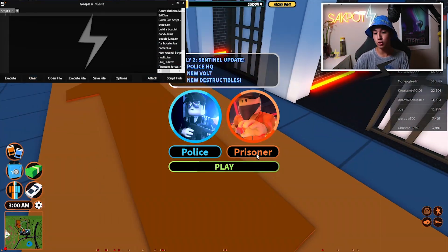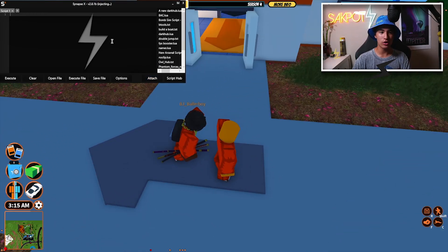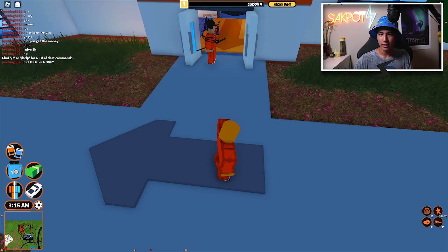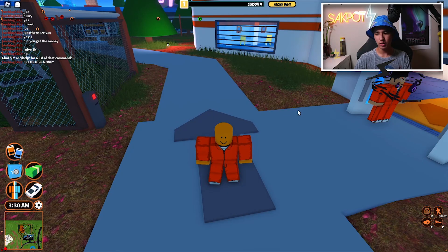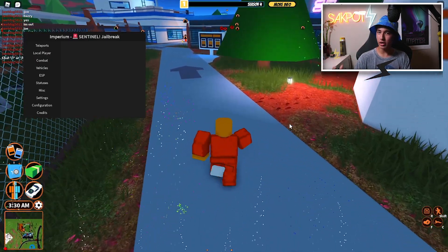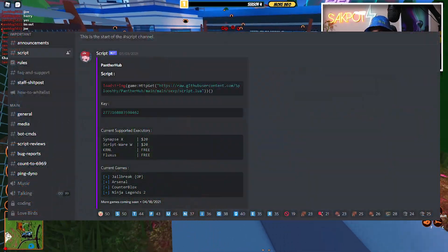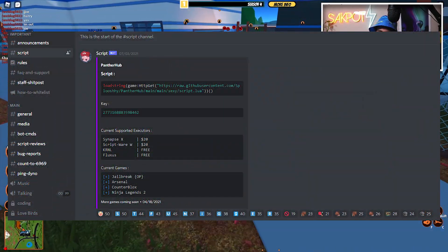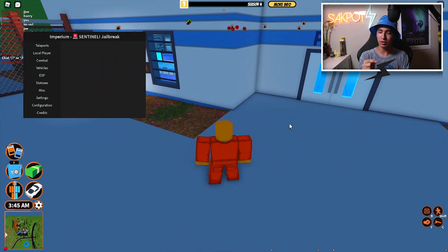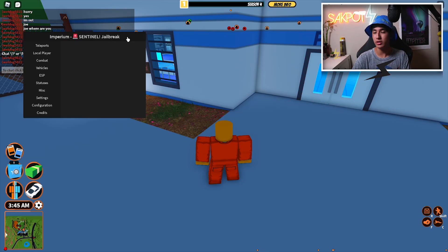Let's choose prisoner, attach our executor, then paste the script that you got from the script link in the description and execute it. After you've executed the script you should see a little menu in the middle of your screen. Join the key Discord shown, go to one of the channels that has a key, put in the key, and it will load up this GUI.